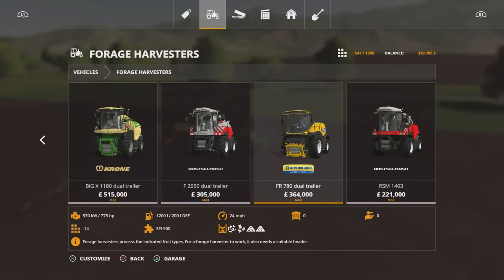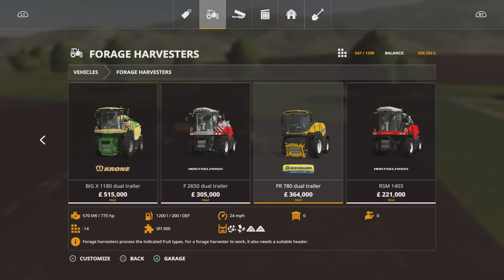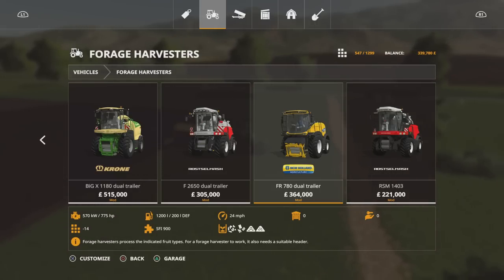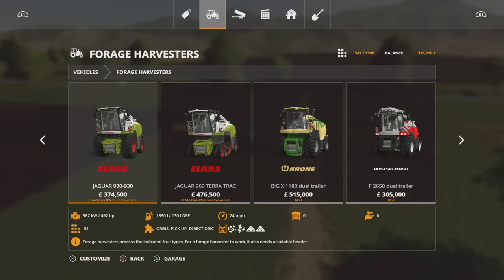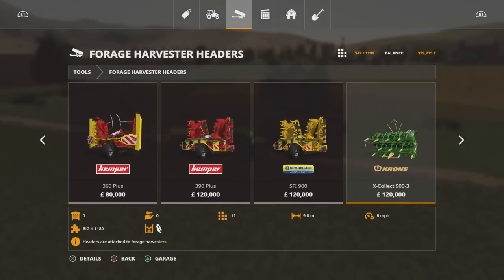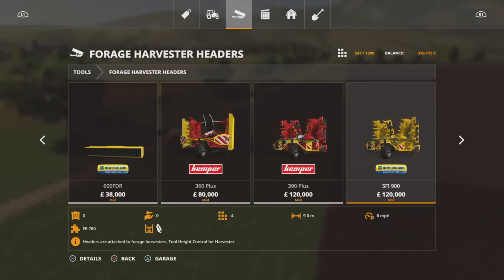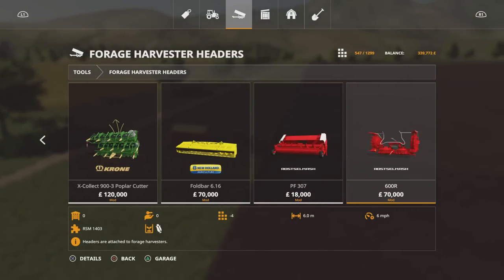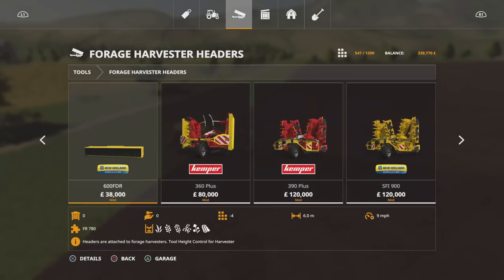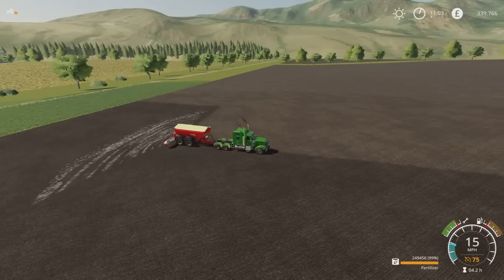As far as forage harvesters go, I'm going to lease one of the dual-trailer ones. I might go for the New Holland — 775 horsepower, I'll use a 9-metre header on that. I don't think the headers go any faster either. Let's check the headers under forage harvesters — I don't think there are any modded ones that come with this map, just ones from the mod hub. I'll probably go for a Kemper, the SFI 900, which is 9 metres. That'll still only run at 6 miles an hour.